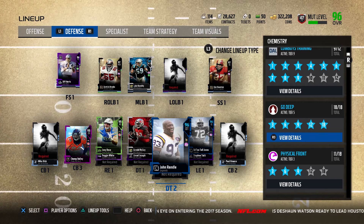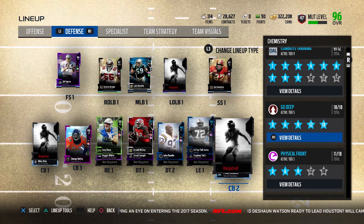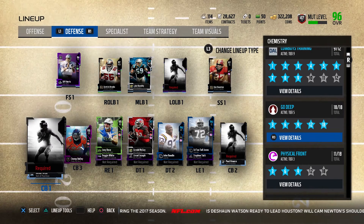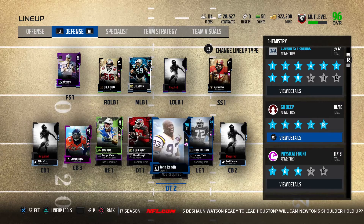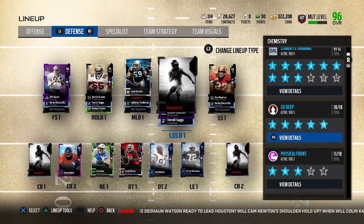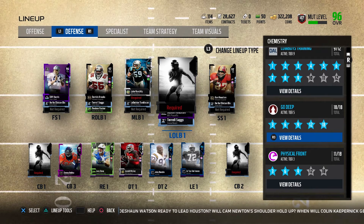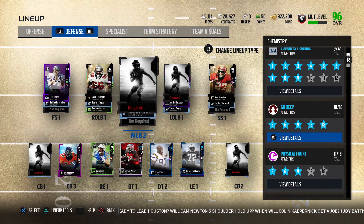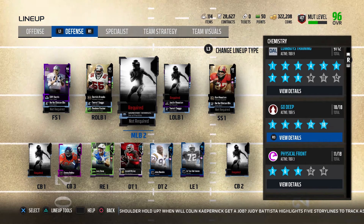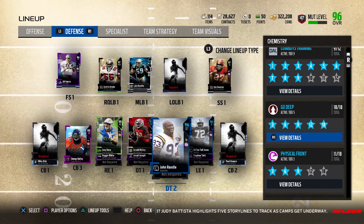We're going for Physical Front 18 out of 18. I'm going to be picking up 97 overall Rondé Barber and Mel Renfro — putting him back on the team — and they'll both have Physical Front chemistry. I'm also picking up Michael Kendricks at left outside linebacker, who has Physical Front too. At second middle linebacker I'll probably pick up CJ Mosley, which will complete the Physical Front and give two-plus pursuit to my whole team.